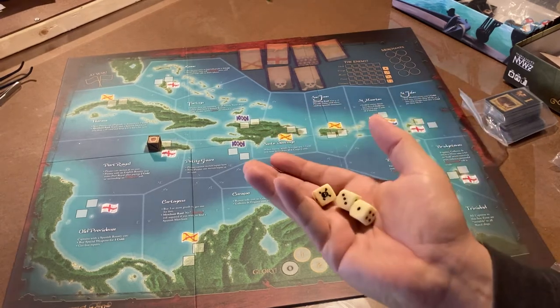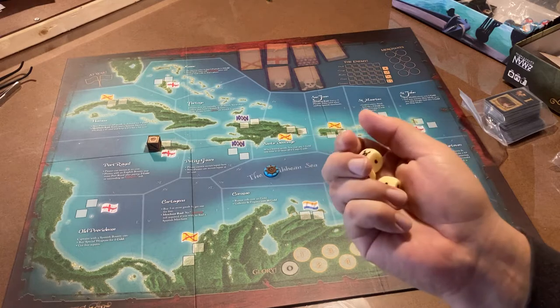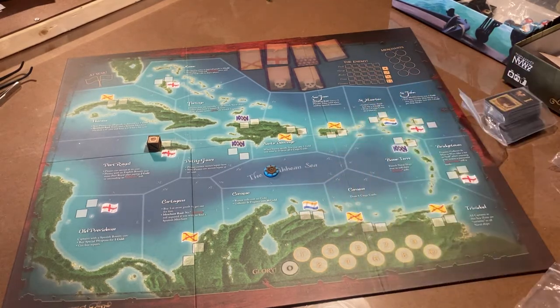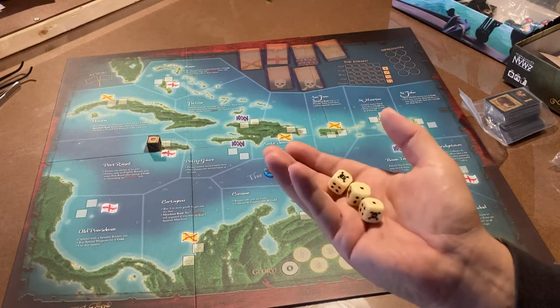Look at these dice with skulls and crossbones on them. That's significant in the game, because skulls and crossbones — usually a symbol for death — means success in this game. How cool is that?